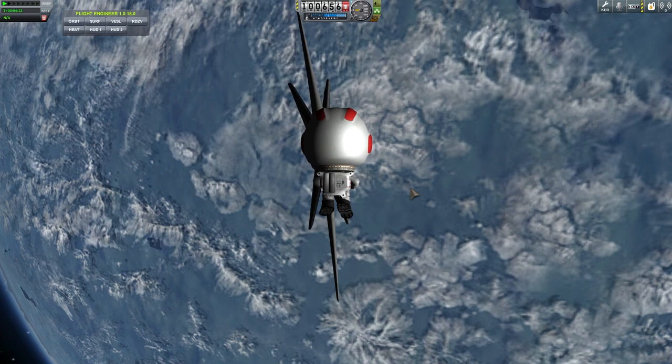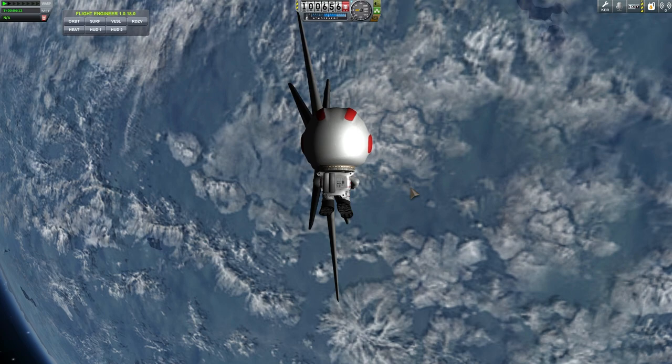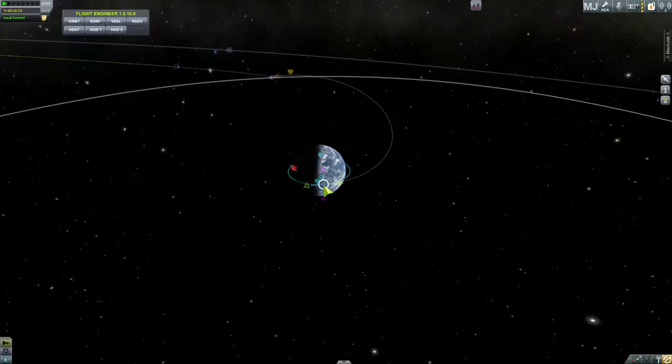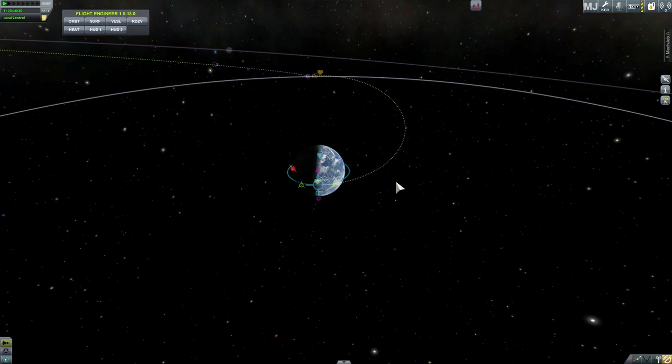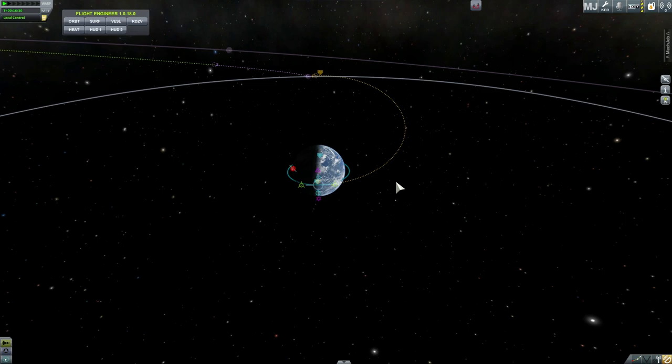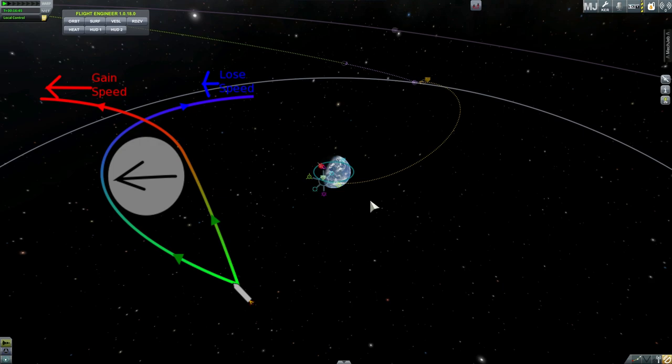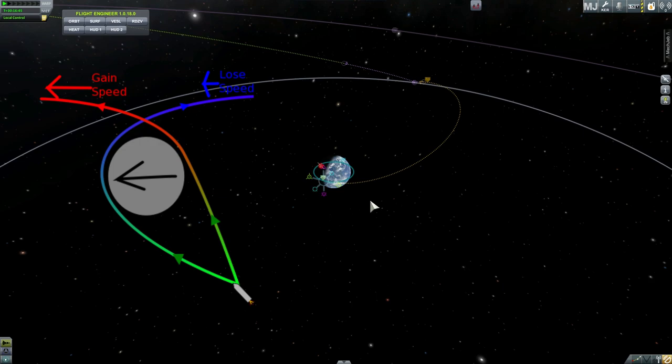This is a phenomenon that's very theoretical and has never been used in real life, but we're going to see if it exists and if it actually works in Kerbal Space Program. Now, here's an example of a regular gravity assist — it's a maneuver where you pass behind an object in space, usually a very massive object, and using their momentum you gain a little bit of extra speed because their speed is added to yours. Here's actually a picture of how this works.